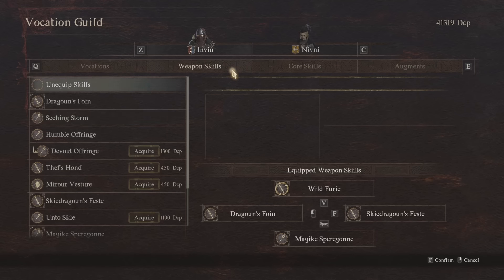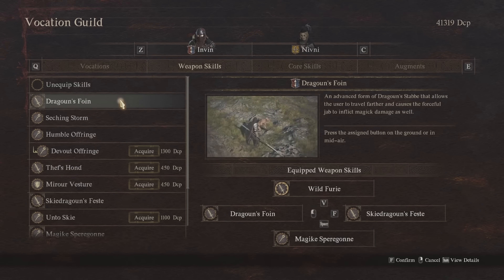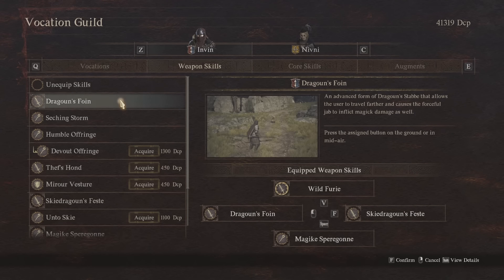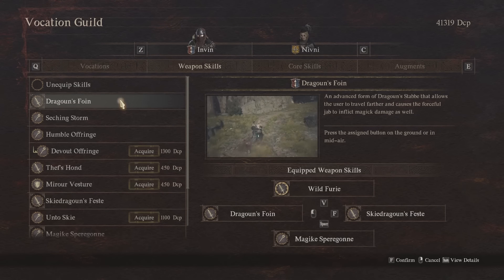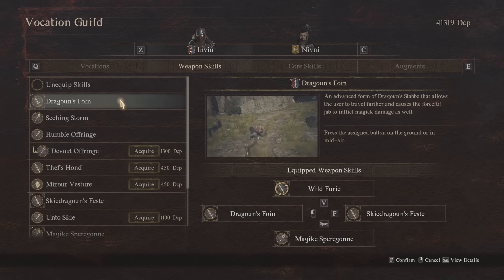Starting off with the weapon skills — these are universal for everybody. First we've got Dragon's Foyne. This is a fantastically fun ability where you use the spear and dive towards a target, inflicting magic damage as well as physical damage. It does a hybrid damage attack and gives you fantastic movement potential. You can fly towards targets but also use it to reposition on the battlefield and move out of the way of heavy boss attacks, so it's a fantastic all-around ability.